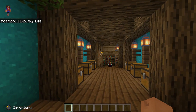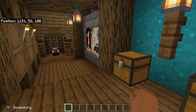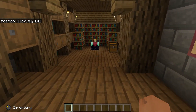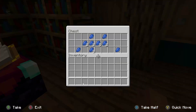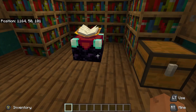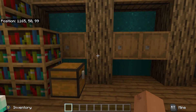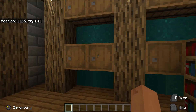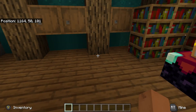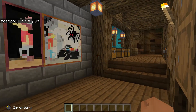It's kind of one of those short and sweet bases — not too complicated but everything is functional. There's another enchanting table, and this one actually has lapis already here so you can actually enchant. So many bases set up an elaborate enchanting table but don't give you any lapis, leaving you having to go dig it out yourself. Here you can at least get started right away.